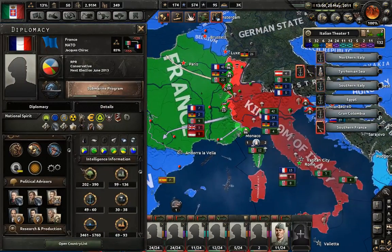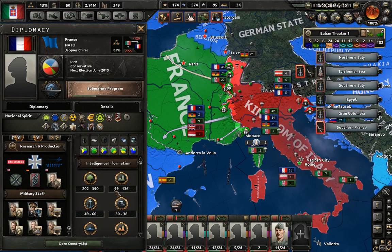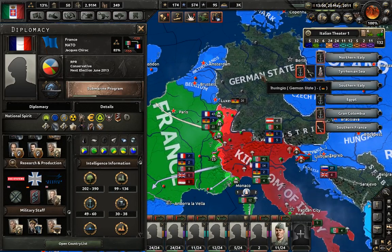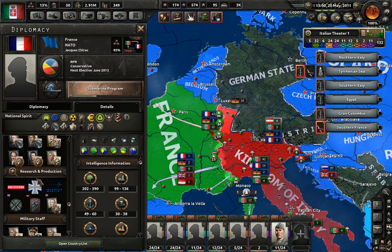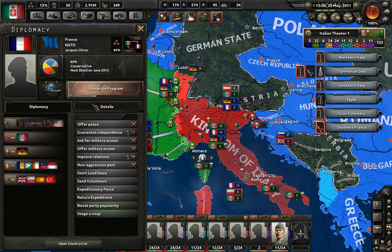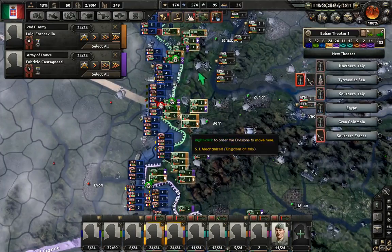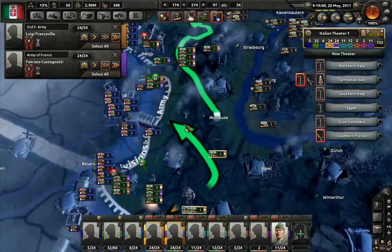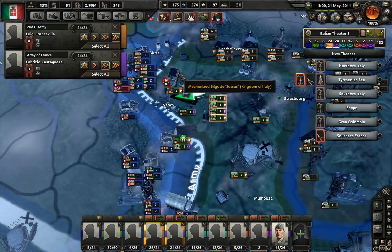How about France? What is their national unity? That's why the Germans sent troops - because they have really good relationships, it seems. Good enough to get the Bundesmarine ship designer. Their national unity is 85% - how incredibly annoying. So we're gonna have to push really, really hard in order to grab ourselves France.